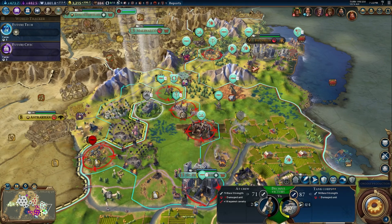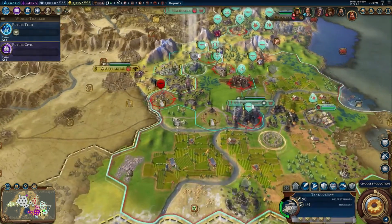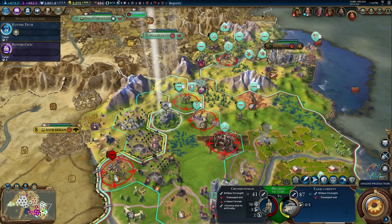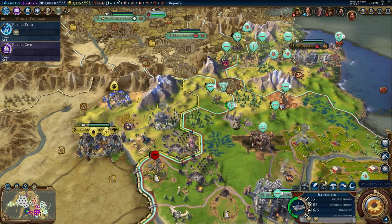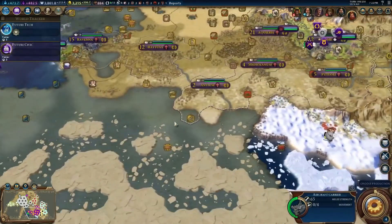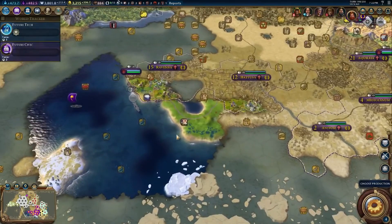I wish this was an upgraded tank. We could just keep doing what we're doing, knocking out these guys. But these AT crews are going to be a problem - there's a lot of them. I think we'll retreat this tank and fortify. We keep moving our aircraft carrier as close as it can go. I don't think they'll be able to range on this though, which is unfortunate.